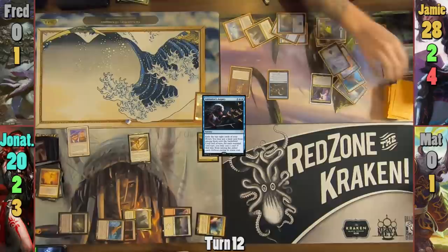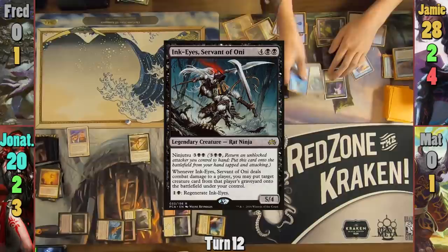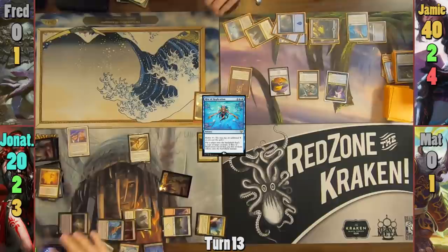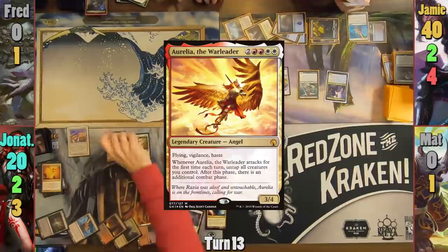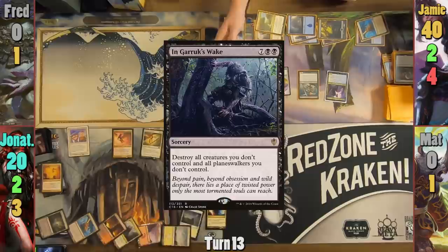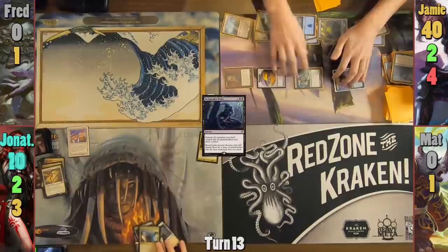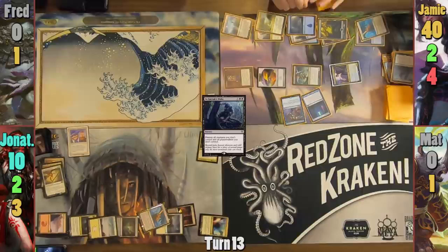Jameson casts Aminatou's Augury in his main phase, revealing a startling amount of lands off the top. He plays a Reliquary Tower as his land choice from the spell, then casts a card and has Rite of Replication make a token copy of the Resolute Archangel, resetting his life total to 40. Jonathan goes to find 3 lands on his upkeep from his Land Tax trigger as Jameson has more lands than he does now. He plays a Plains and casts Aurelia the Warleader in his main phase. Jameson casts Ingoruk's Wake, blowing up all of Jonathan's creatures. He then activates a Skaab Ruinator-type effect, putting aside some cards, drawing that many, then putting them on top of his library. He swings everything at Jonathan for 10 and gets 2 Yuriko triggers. He reveals Spelltwine and Blatant Thievery once more, dealing another 13 damage and taking Jonathan out of the game.